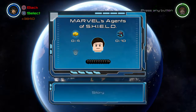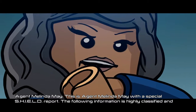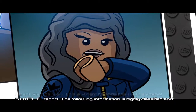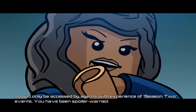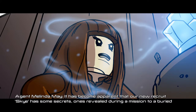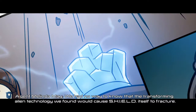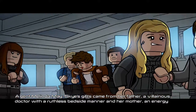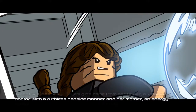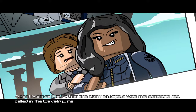We're in China, so it's probably going to have something to do with the Inhumans. Please tell me — this is Agent Melinda May with a special SHIELD report. The following information is highly classified and should only be accessed by agents... That is definitely not Ming-Na. Season 2 events — you have been spoiler warned. It has become apparent that our new recruit, Sky, has some secrets — one's revealed during a mission to a buried alien city. We have no way of knowing that the transforming alien technology we found would cause S.H.I.E.L.D. itself to fracture.